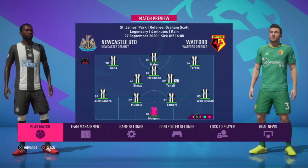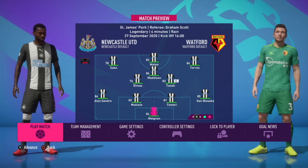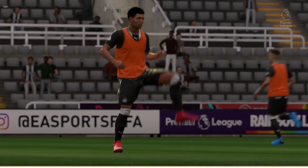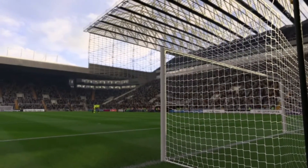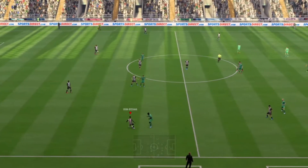Now we are facing Watford at home and I'm going with a mixed squad. Bukayo Saka will be starting; Vinicius Jr. is not starting on the left wing. The back line will be my strongest. Elmas will be starting in midfield — he was great against Leicester. Donnell Mallon is the top scorer currently, holding the golden boot position. We are all set for the game and the kickoff has been done.